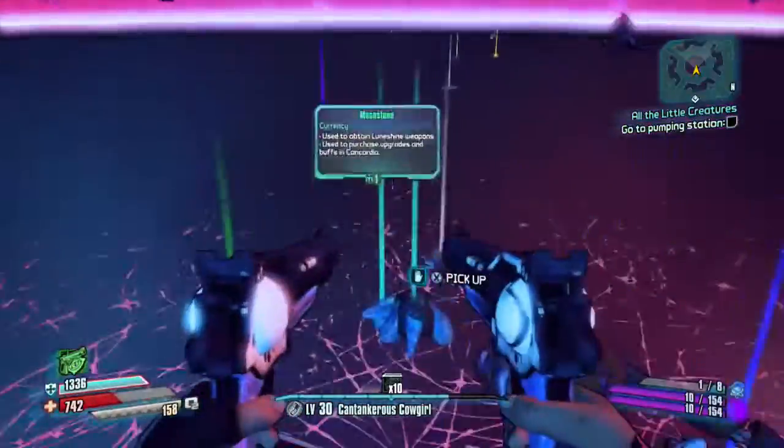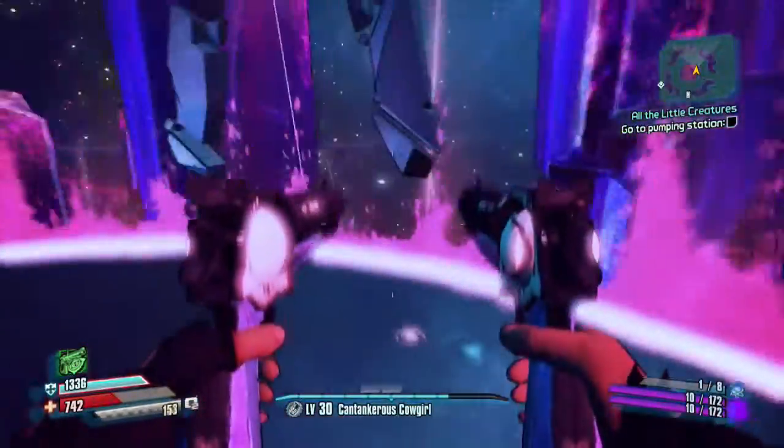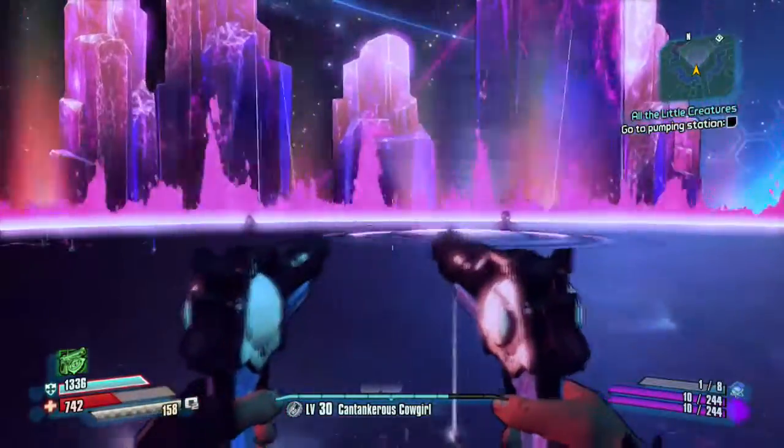After you do that, run around, pick up Moonstone, ammo, weapons, whatever you want. Then the Empyrean Sentinel is going to spawn a few seconds after.